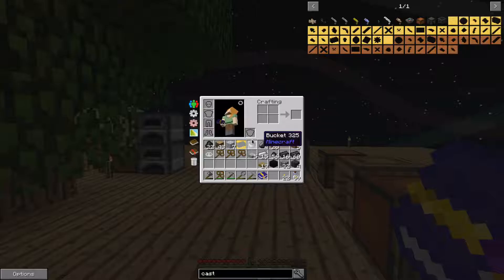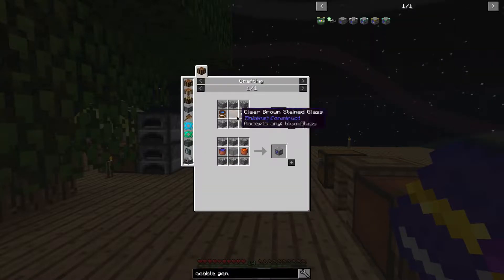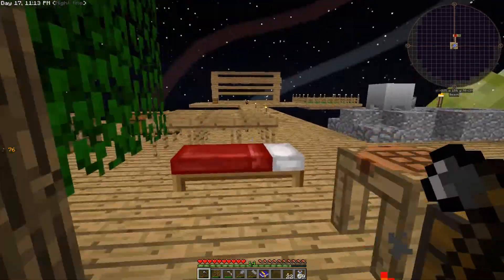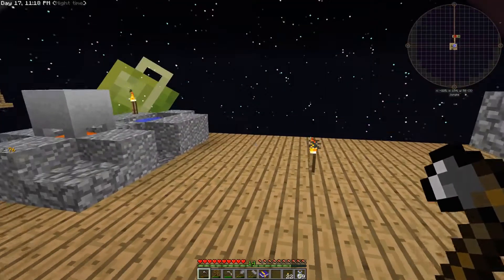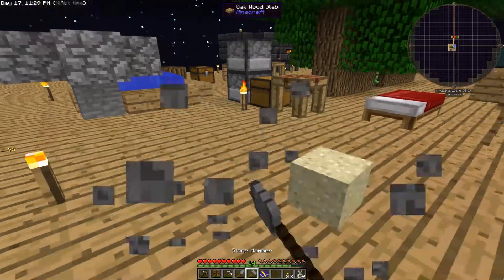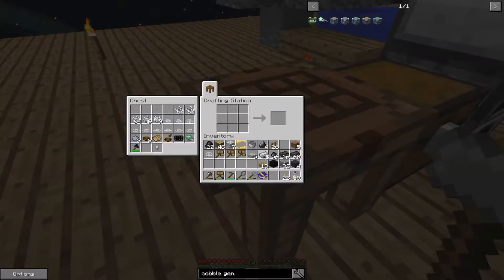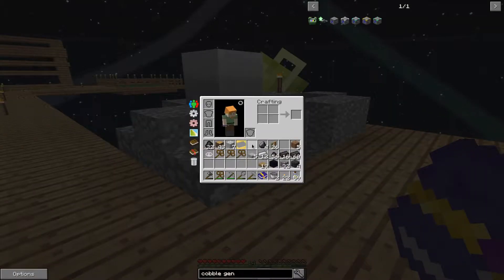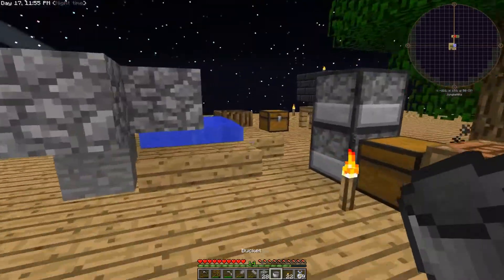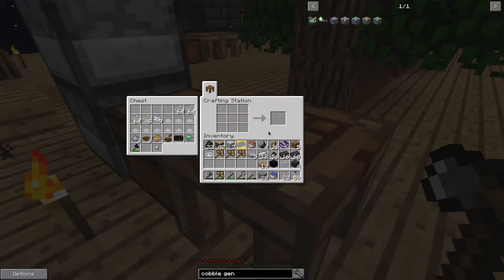Automate your cobble with a cobblestone generator block. This is not too difficult to make — we just need some cobble, some glass, a lava bucket, and a water bucket. Do we have any sand? Let's get some sand and make glass. We'll need another bucket — one bucket of lava, one bucket of water — and then we should have the cobblestone generator. Put it there — that gives us a cobblestone generator.